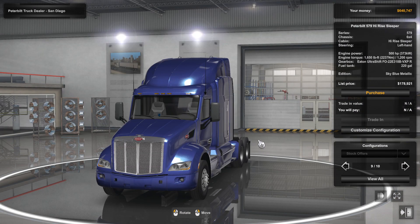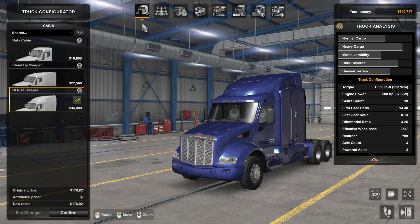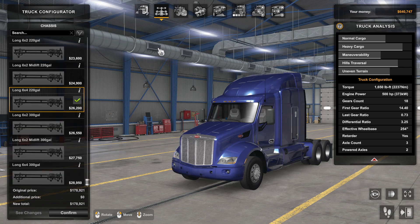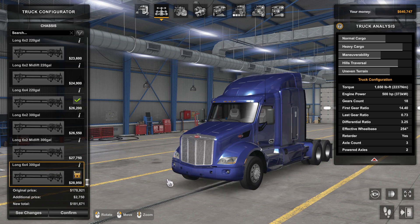It's $178,000 without doing any configuration. I want the highest price sleeper — I like the looks of it. Now we're going to go six by four with 300-gallon tanks.